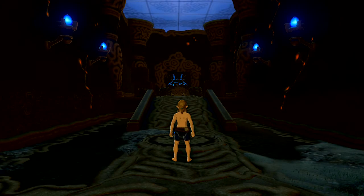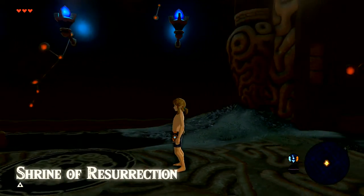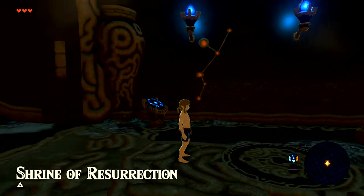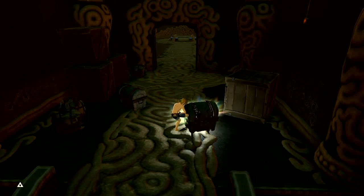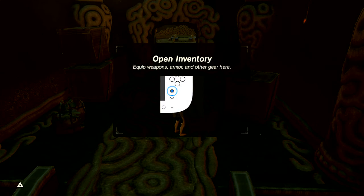From the beginning of the game, the first thing I got to do is get out of the Shrine of Resurrection with the door open. As you can see, the door is already open, and now it's time to scope clip out of the Shrine of Resurrection.